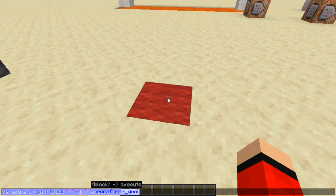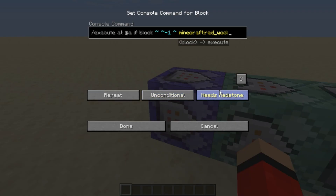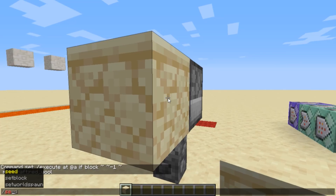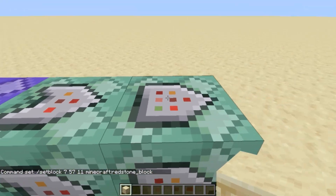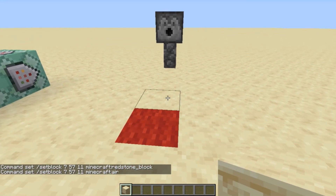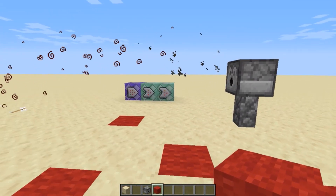Now get the coordinates of the dispenser block using set block, grab the coordinates, highlight and copy them, press escape, remove the placeholder block, and go into your second command block. Do slash setblock with those coordinates and then redstone_block — that will make the dispenser activate. For your final command block, copy that command and replace redstone_block with air. Now every time I stand on this red wool, the dispenser will activate, regardless of where the red wool is placed, as long as you're standing on red wool.